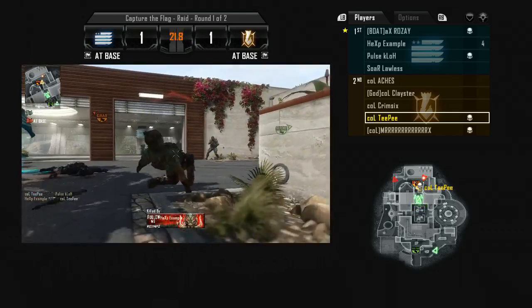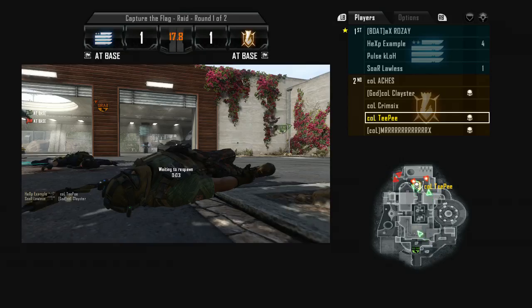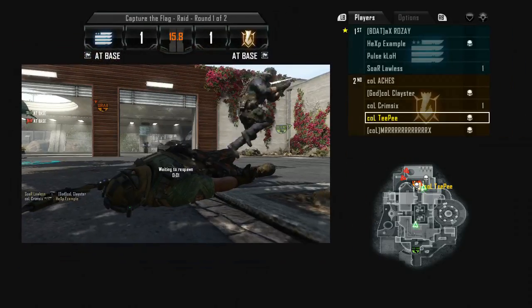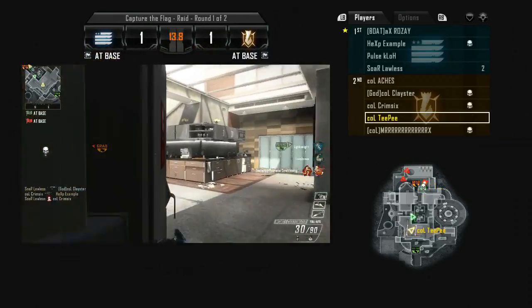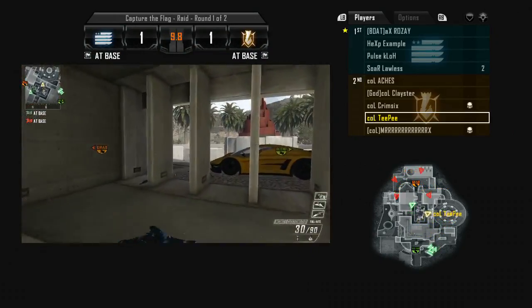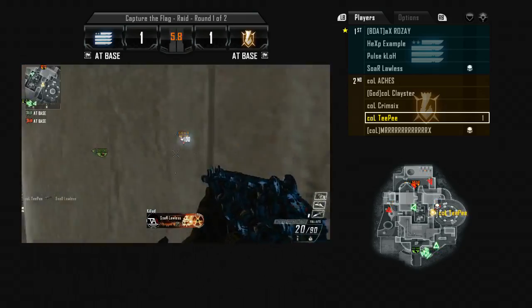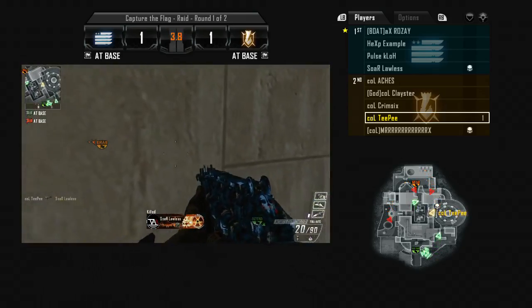Unluckily, I had to reload right there — I would have easily got that three-piece and got the flag out. We went up 1-0, now we're 1-1. We just need basically a new game coming into this half, and we just need to do a good job of filling in the gaps and rotating by looking at your minimap a lot and playing any role that you need to.